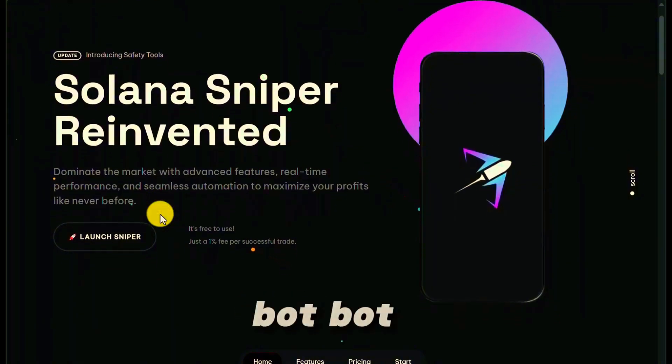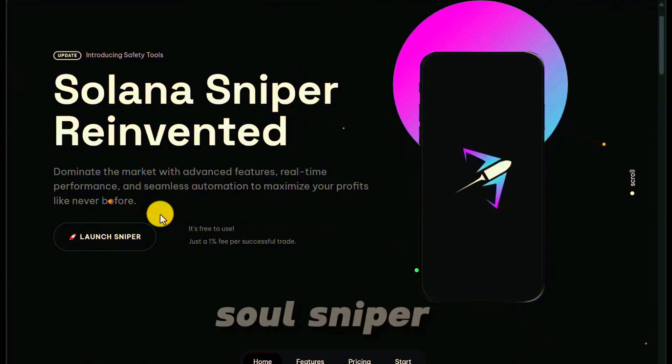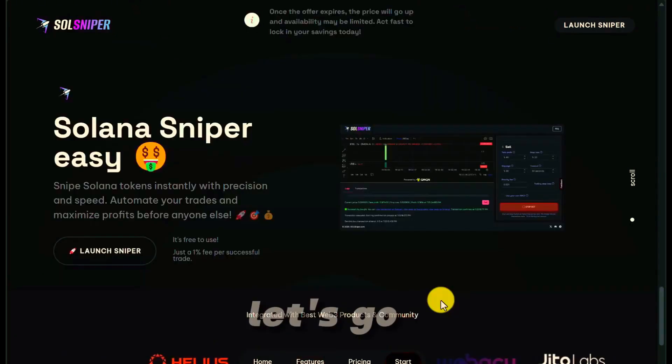So unlike BontBot, we're going to get you into a trade automatically, but we're also going to get you out. A lot of you guys have been asking: how do I set a take profit? How do I set a stop loss once I'm in the trade with a robot? SoulSniper can do that — it automates all your trades. Let's go.